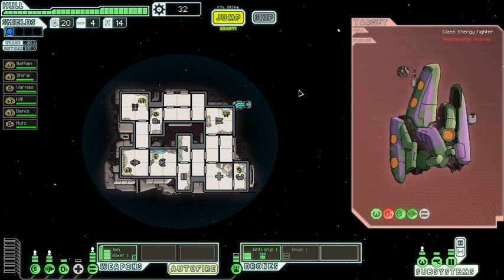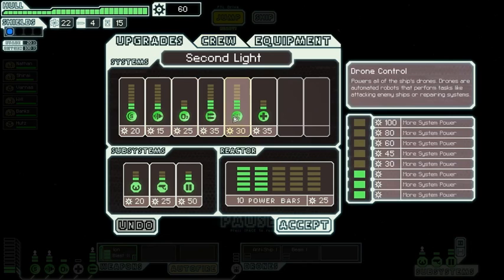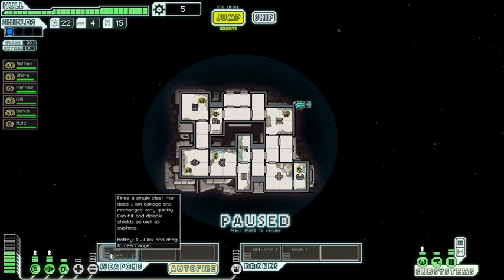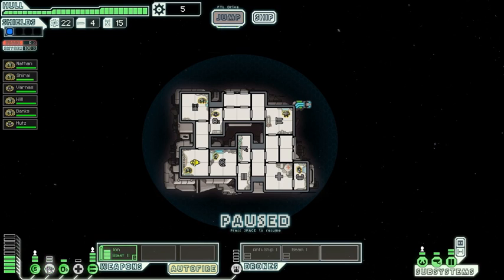One of our crewmen got a level. You know, if I could get a drone recovery arm, that would be worth whatever price would be necessary. Okay, we have enough now for drone control and additional power. I think that'll be good. Why am I missing something here? So once again, decision making not the best. We need one more power bar from somewhere. I'd probably take it from engines, given it's a 5% evade chance.